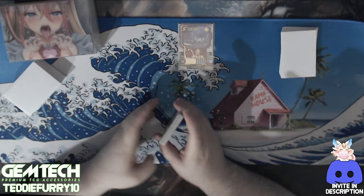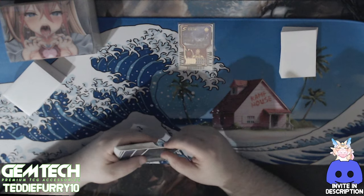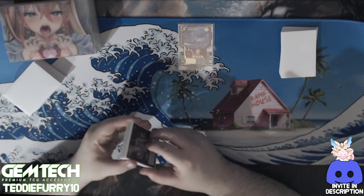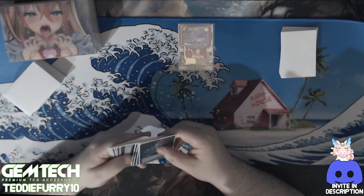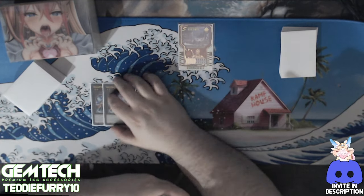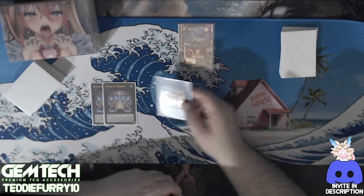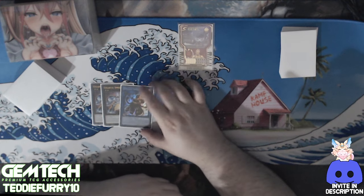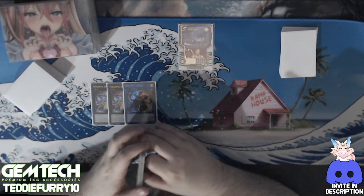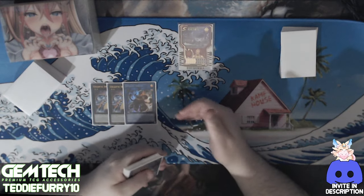So let's get into the extra deck — it's pretty straightforward. With the changes from when I used to play Live Twin Spright, extra deck space has opened up. I still play two Gigantic Spright; two Gigantic is absolutely necessary, always — it's just way better. I play one Spright Sprind; Sprind is for Nimble Angler, and sometimes you can send Mirror Mage if you need the extra boost. If you have Swap Frog and Sprind, you still get to do your whole combo even if Swap Frog gets negated.